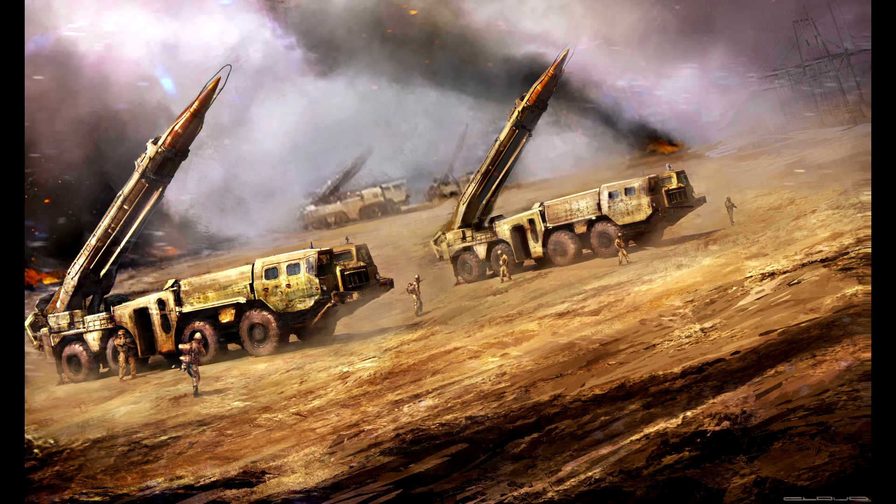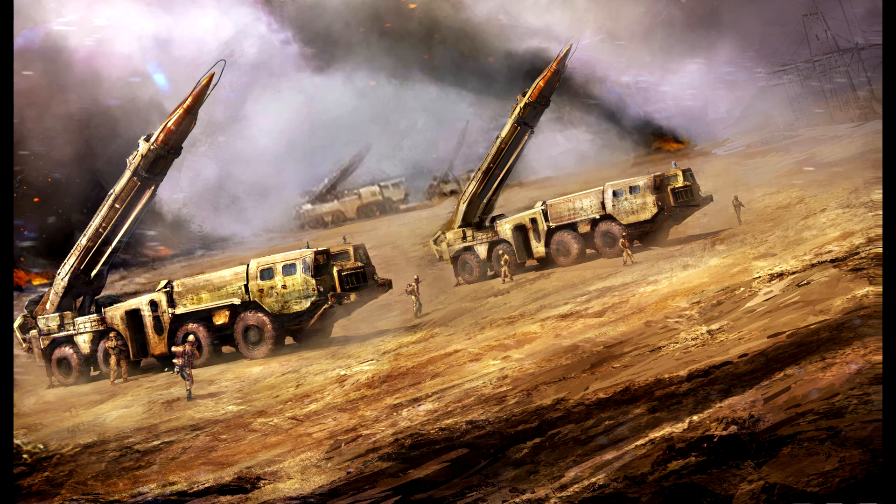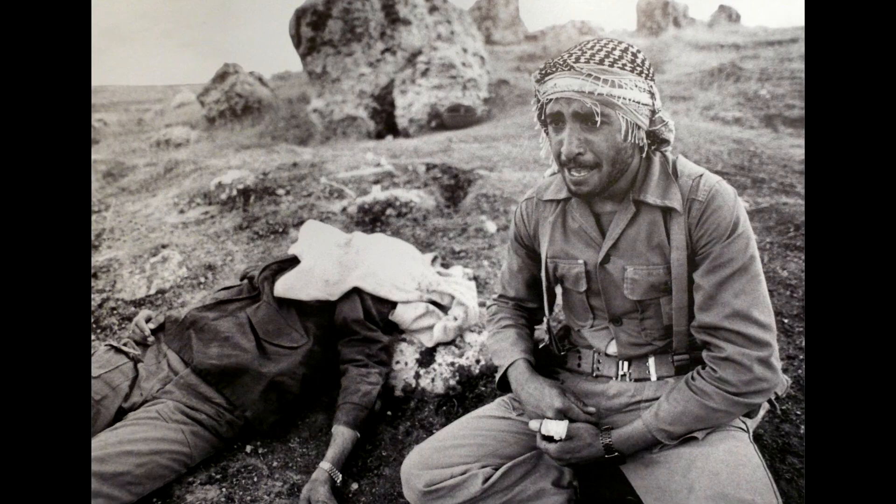Saddam's hope was that Israel would enter the war and thus disband the Arab nations from the coalition because of their refusal to fight together. None of these Scud missiles contained dangerous chemicals though, as they feared that if they had, Israel would have responded with nuclear weapons. In the Iran-Iraq war, Iraq had used chemical weapons and the world did not look kindly on their actions.